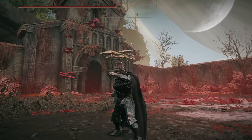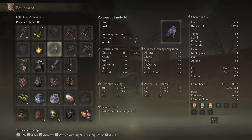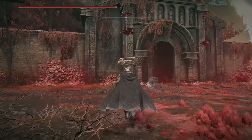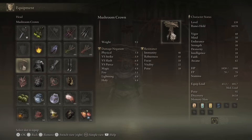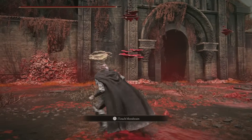This is the fist weapon that makes your hands kind of look like Frankenstein, which is great. They have an A scaling in Arcane and 118 poison buildup, so you're going to be proccing poison pretty frequently. You'll take advantage of that with the Mushroom Crown Helm, as well as the Kindred Rot's Exaltation Talisman, which both boost your AR with the poison proc.